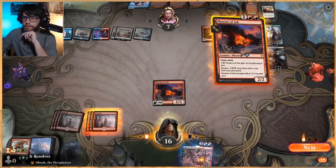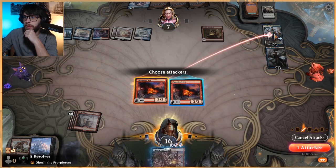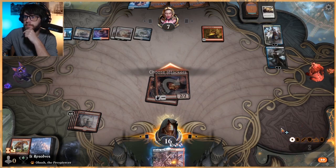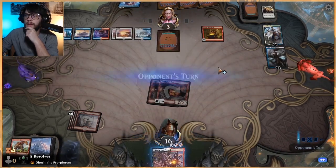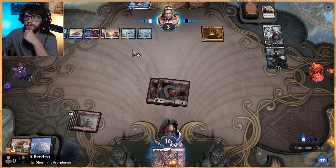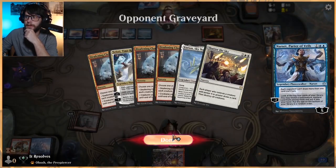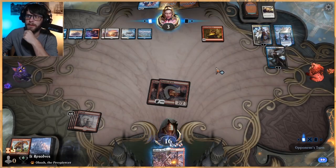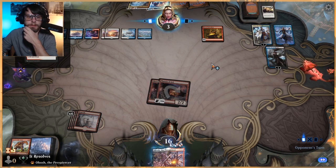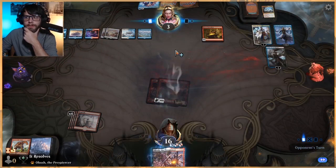We're going to play out both Bonecrusher Giants here. I know that's a bit all-in because if they have their fourth Deafening Clarion that could be terrible, but I think we're going to bank on it — we kind of have to. With Obosh next turn, either one of these becomes a lethal threat, so they do have to deal with that.